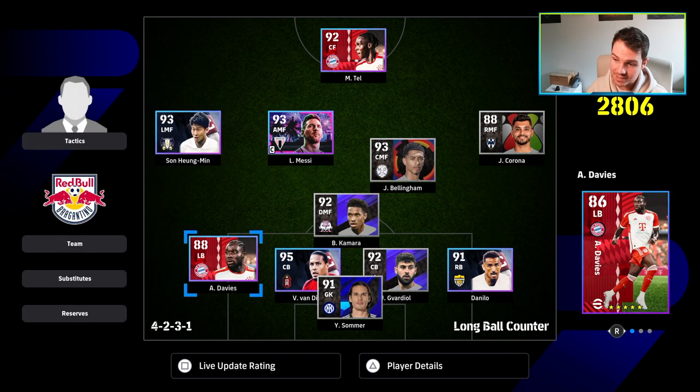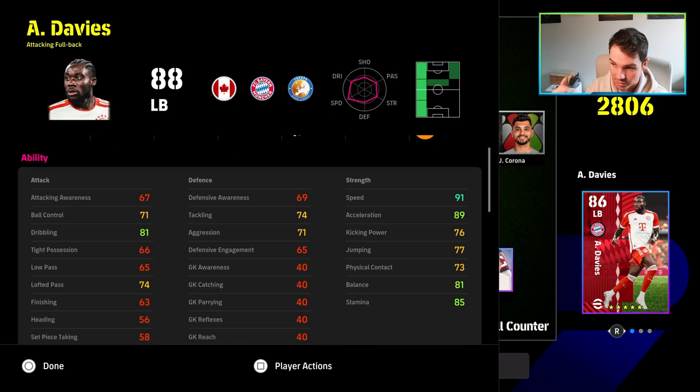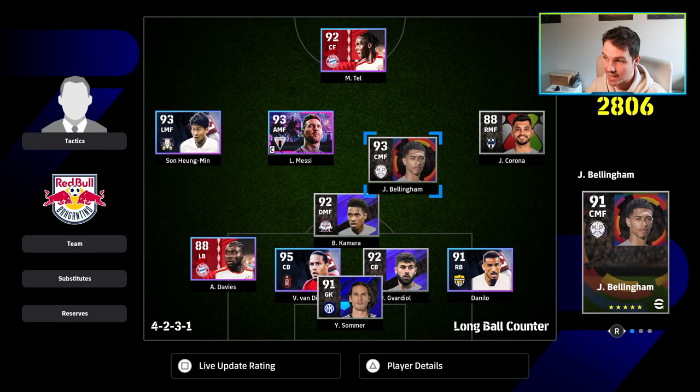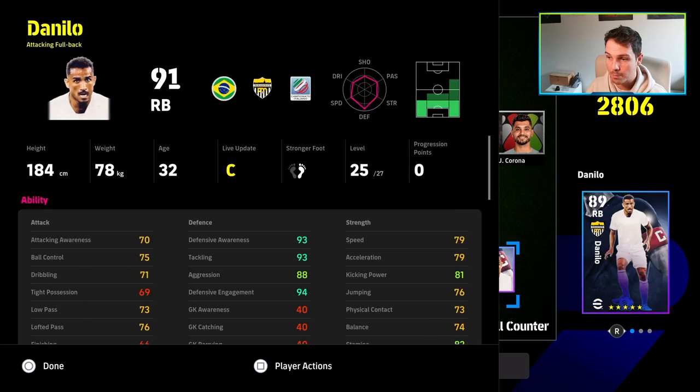I would always have an attacking left back or an attacking right back — in this case it's Davies. So I'm going to concentrate on his dribbling, speed, acceleration, and balance, getting up and down the pitch. I'm not going to worry about anything else because my attacking threat is going to come from these four boys to my striker.